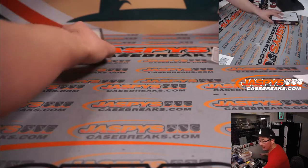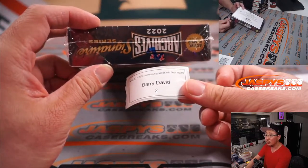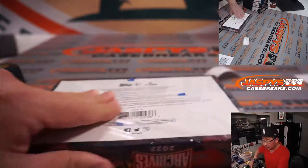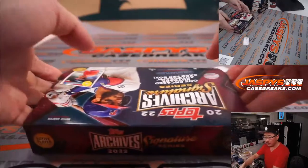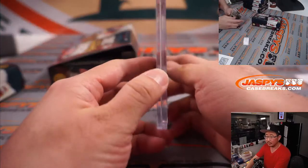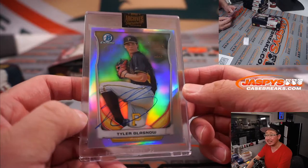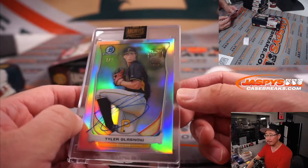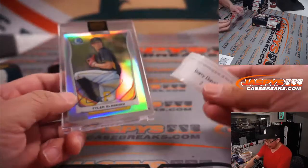And last but certainly not least, Barry with box two. And we've got Tyler Glasnow — another Pirate — six out of seven, Bowman Chrome. That looks pretty sharp. Pirates edition of Tyler Glasnow. That's for you, Barry. And there you go, gang.